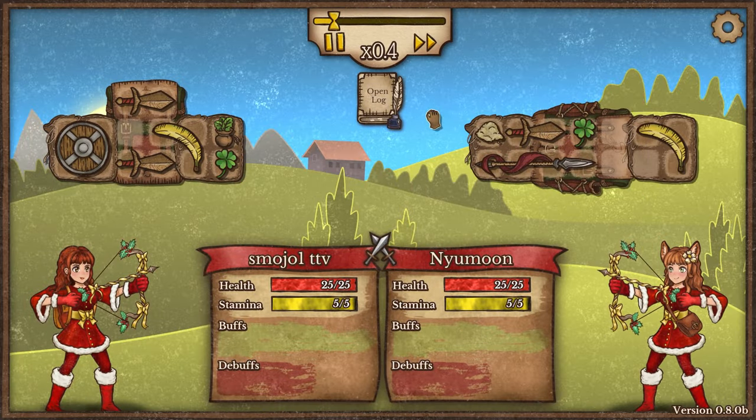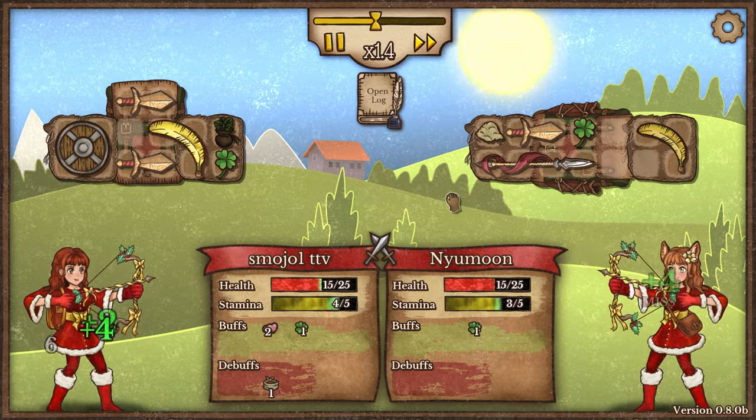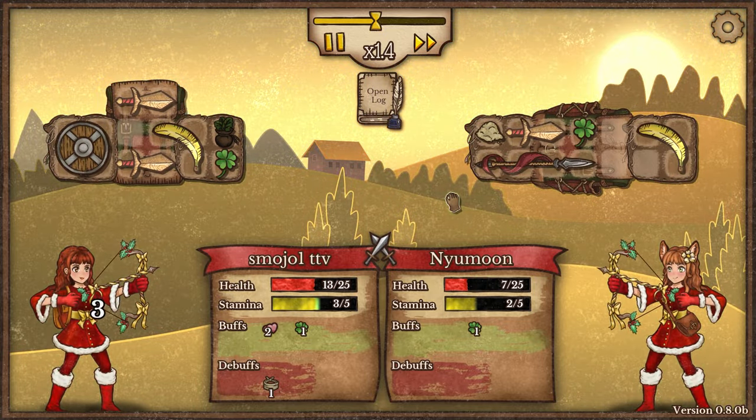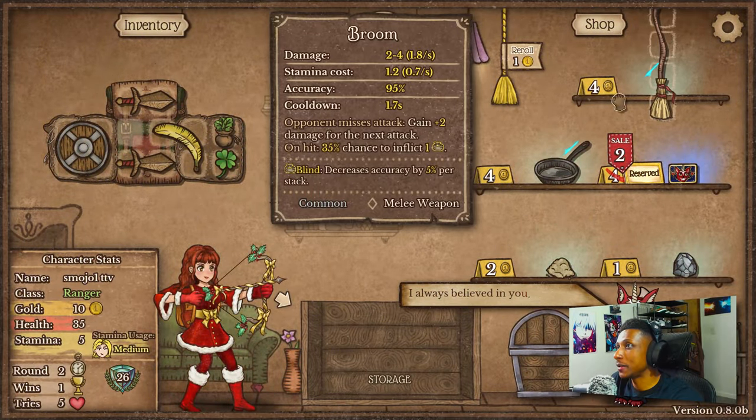That was very interesting going against a spear - very dangerous. We might be able to take this one home because of the shield, and I believe that's pretty much what happened right there.